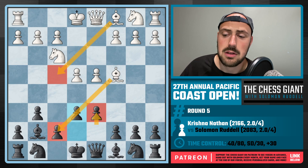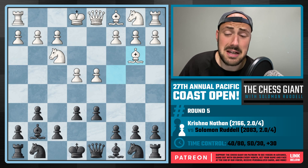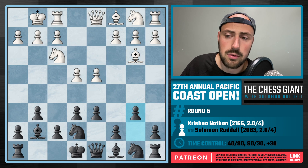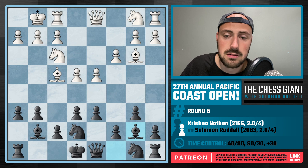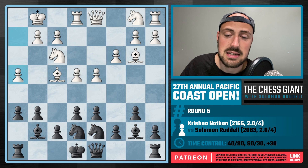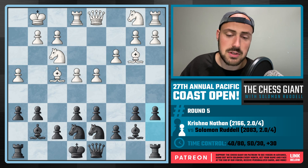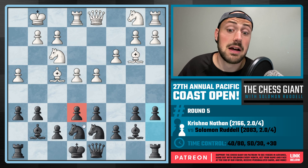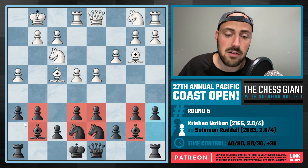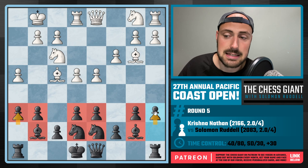We see Bishop B3, with White just dropping that Bishop back. I respond by playing Knight E7 and then continuing with B6, H6, Bishop B7, putting some pressure on that centralized pawn on E4. And finally, against Rook E1, we have Knight D7 and A6. So we've reached our Hippo setup. We have two Knights tucked behind our centralized pawns on E6 and D6. We've fianchettoed both of our Bishops, and we have our pawns on H6 and A6 as well.